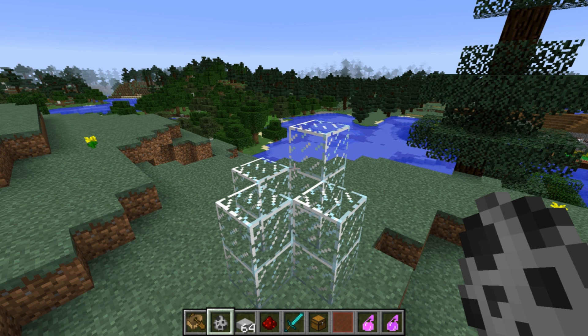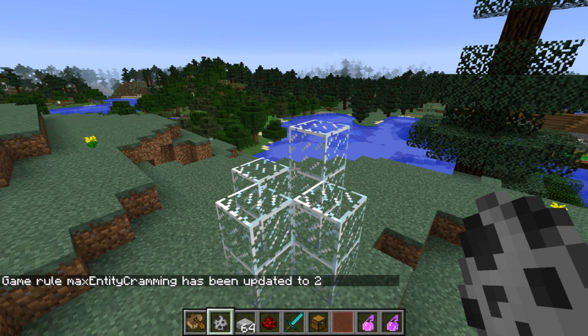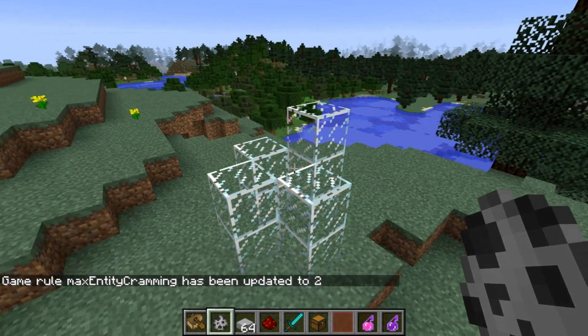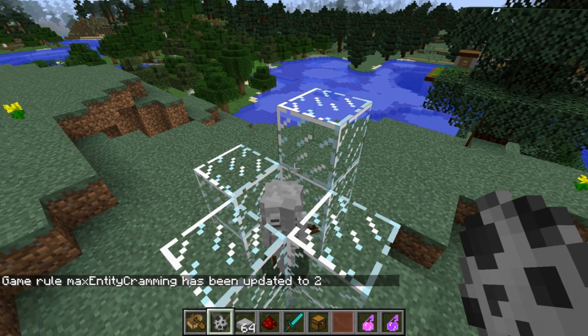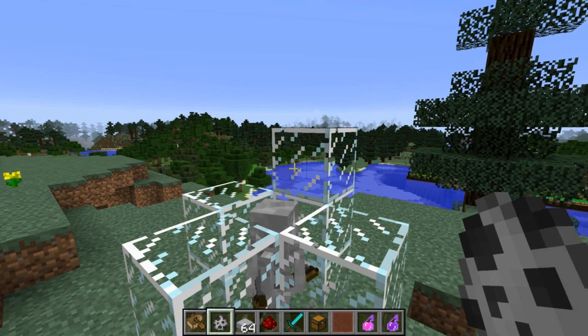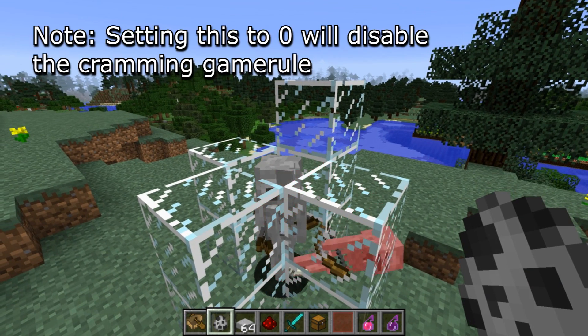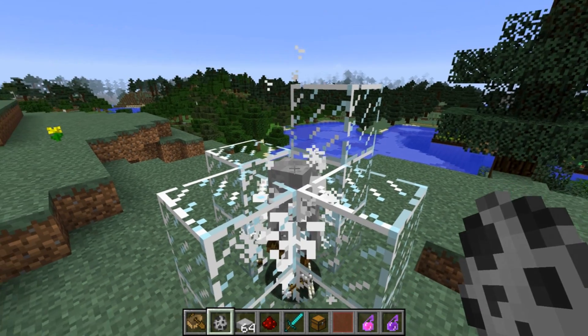With this Max Entity Cramming rule, there is an offset of 1 for whichever value you put in. So if you do slash gamerule maxEntityCramming and set it to 2, it'll actually be 3 mobs you can cram into one area before they start to suffocate. I'll put in 1, 2 — nothing happening — 3 — still nothing happening — but at 4, they all start to suffocate until one dies, and yeah, it works as you'd expect after that.